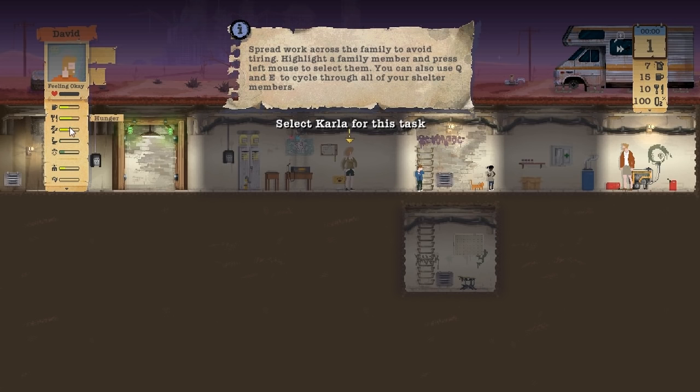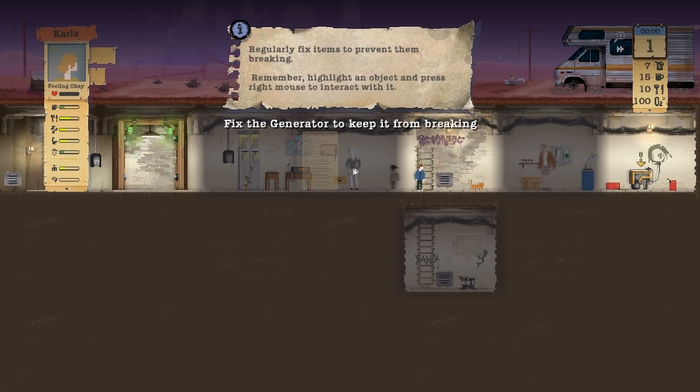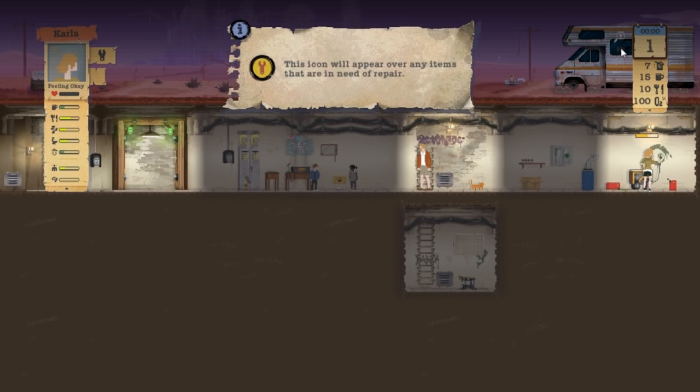Commands will be performed by the currently selected family member shown at the top left of the screen. The generator must be spread - spread the work across your family to avoid tiring. I've got all these stats - thirst, hunger, tiredness, toilet, dirtiness, stress, trauma. So Carla - fix a generator, to be fair she's probably quite good at that. So right click fix - it's different tasks. Fix a generator, I can speed up as well. This icon will appear over items that need a repair.